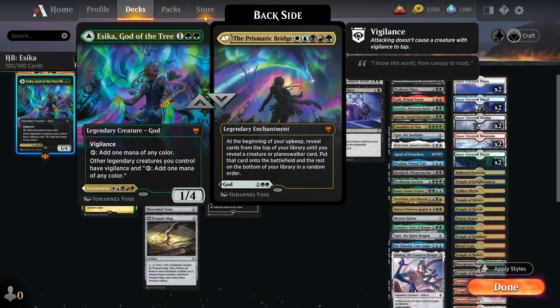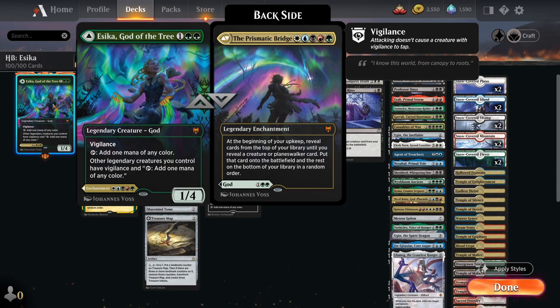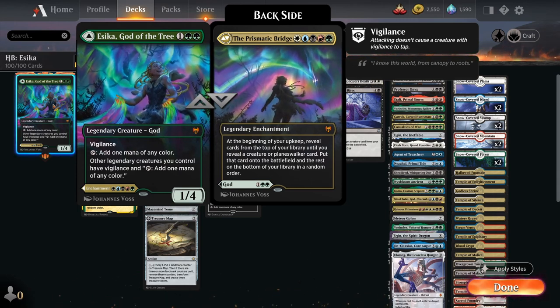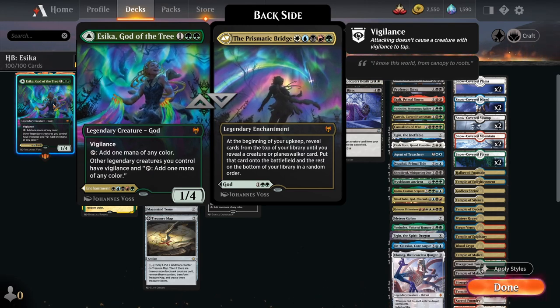It's unlikely that we will cast the creature side of Esika — for three mana you get a 1/4 that taps for any color and gives other legendaries vigilance and the ability to tap for one color. So yeah, that side is rarely used.